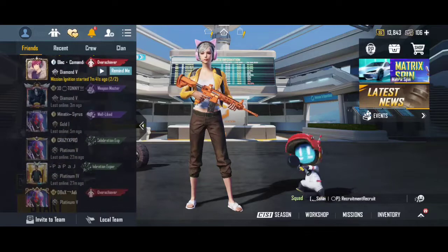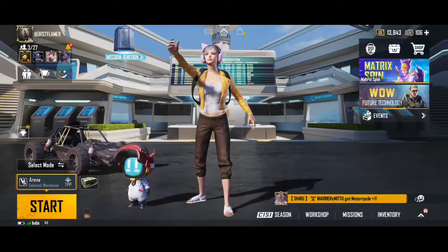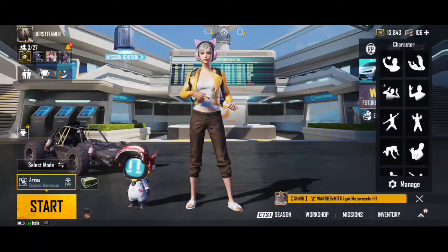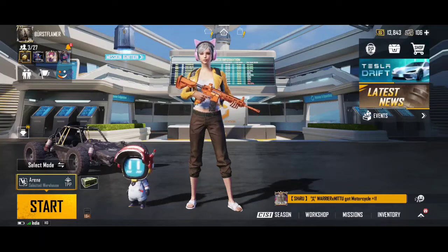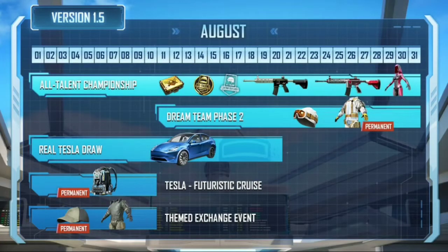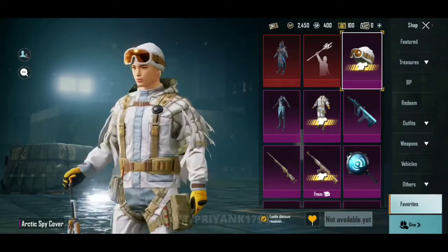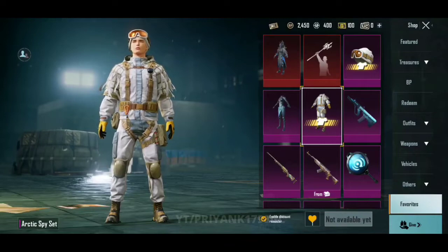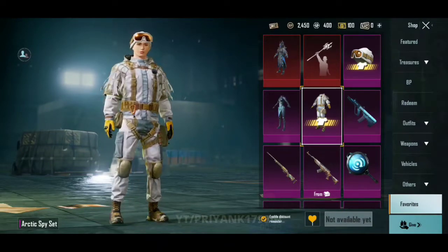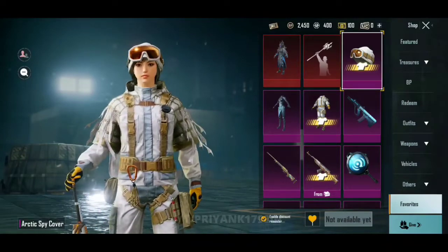I am going to tell you the release date. Here is the Dream Team Face 2 event. Here is the upgrade skin and here is the BGM. So let's get started talking about the Dream Team Face 2 event. You will get a permanent outfit which I am going to show you. The outfit is called the Arctic Spy Set — here is the headgear and here is the outfit. It is pretty good.